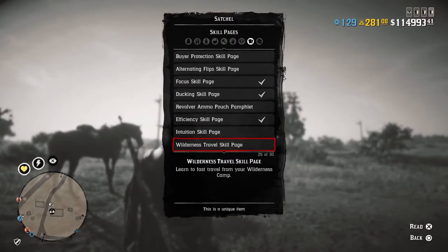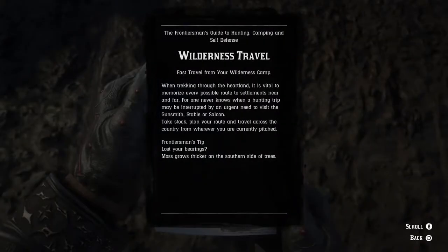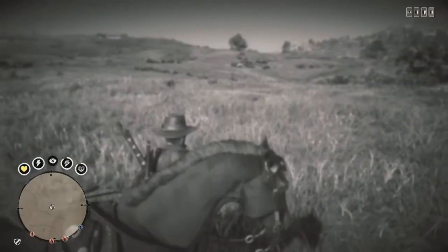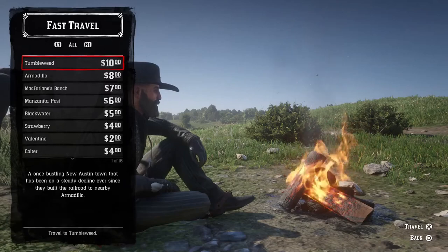You have to read the wilderness travel skill again. And once you read the skill, you will then be able to fast travel from your wilderness camp again. You'll notice now that when I go to spawn in my wilderness camp, I now have the fast travel option.